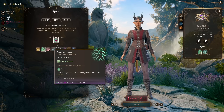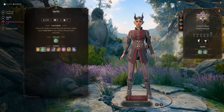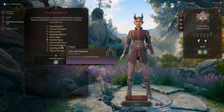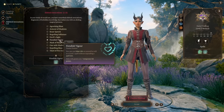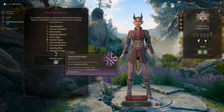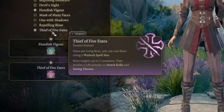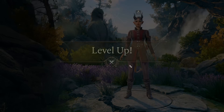For our Eldritch Invocations, we'll pick Fiendish Vigor to have a little more temporary hit points, and Knell of Five Fates. This gives us the ability to cast Bane on enemies, which gives them a penalty to their attack rolls and saving throws. Just like that, we continue to level 3.